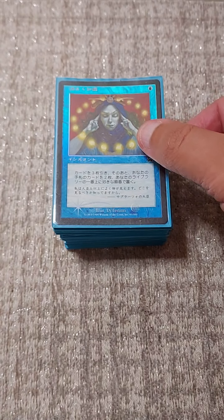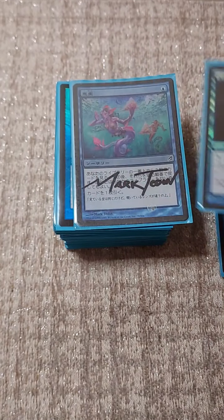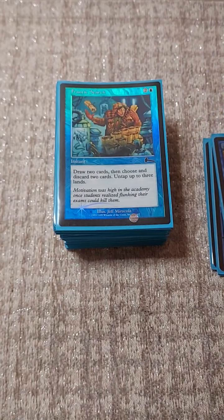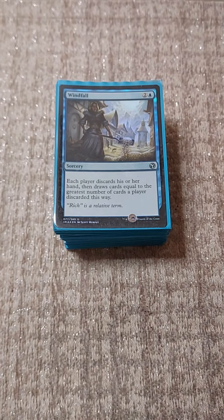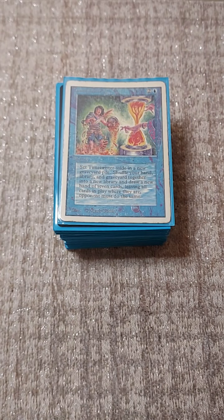Our draw package: OG Brainstorm, Gitaxian Probe, Ponder, Preordain, Frantic Search. And then a handful of wheels - we have Windfall and Time Twister.